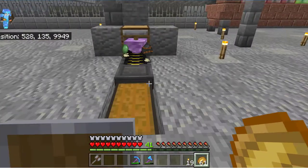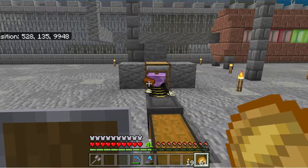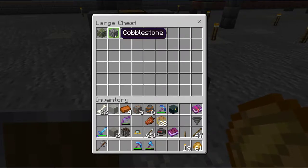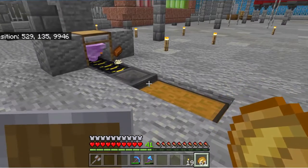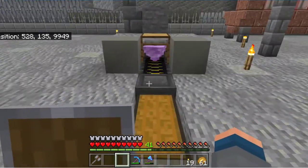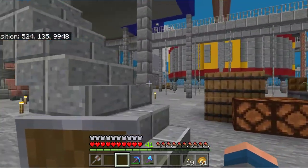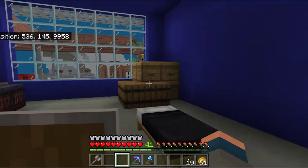Oh my god, we're getting slime balls - excuse me, my throat's really bad tonight. Bones, copper ingots, broken copper, cobblestone, mossy cobblestone and slime balls. This is definitely where you want to go to get your slimes. I'm just going to put one there and one there - I know it looks ugly, I just want to put it there to keep it flowing. I'm chuffed to bits with that actually.